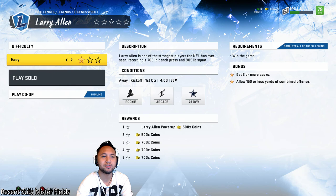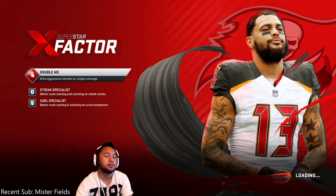Hey everyone, how's it going? Deadly Dede here. Today we're going to be completing Legends Week 1 Larry Allen Max Stars Challenge. We've got to get two or more sacks, allow 150 yards or less of combined offense, and win the game. Let's go ahead and get this started.